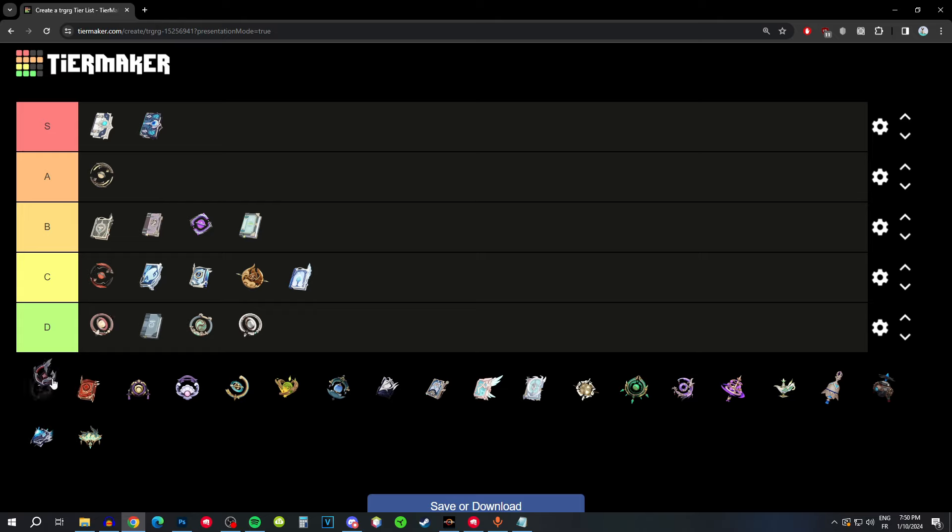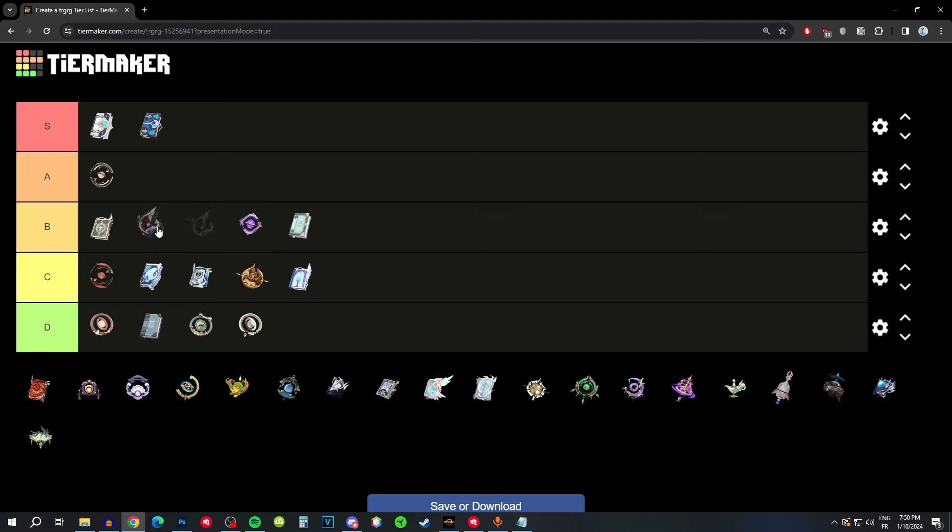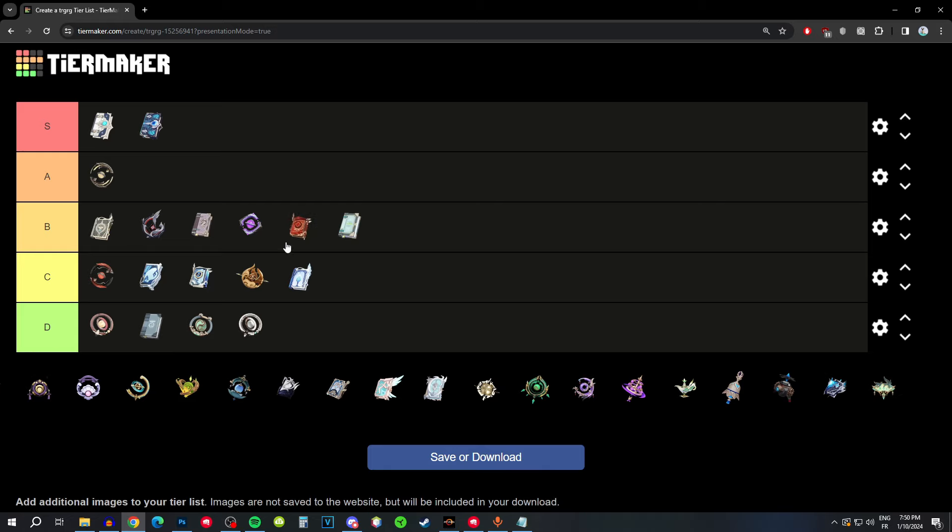Frostbearer has average base attack and attack as a substat; the passive is completely useless. It just gives you attack, so I'd say higher B tier for the decent attack. Dockhand's Assistant has a low base attack with attack as a substat, which is decent, but the rest of the passive is useless on Xianyun — lower B tier.